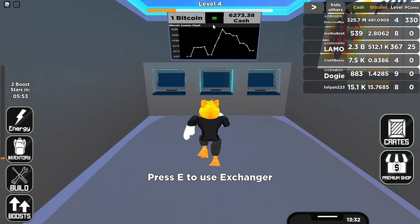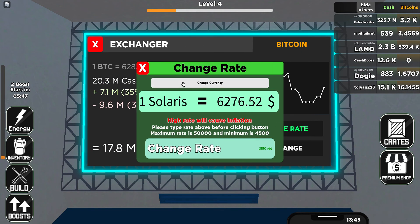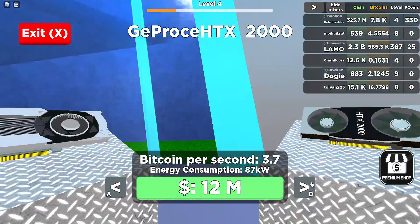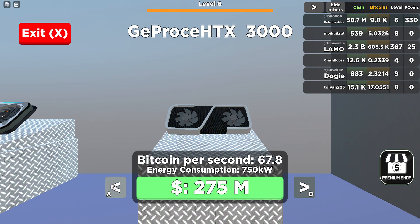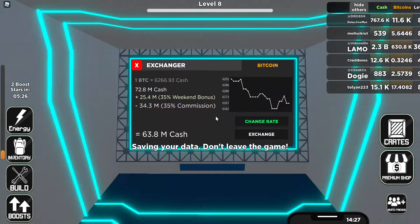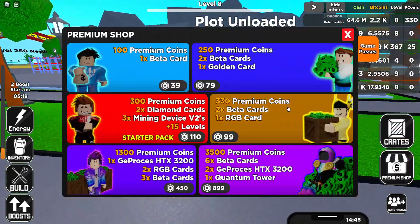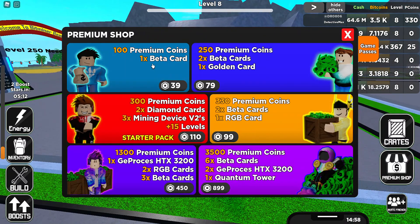I remember last time I did this we could use Solaris — however you say it. Does that mean I can get it? If I have a lot of money... perfect. And this — perfect. Yeah, just give me that, easy. Okay, I can't do that. Let's see if there are any options here for warping — diamond cards, mining device V2, 15 levels...